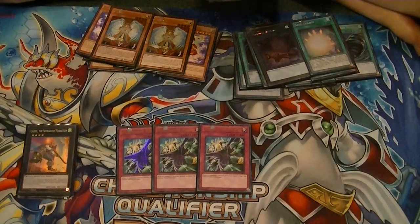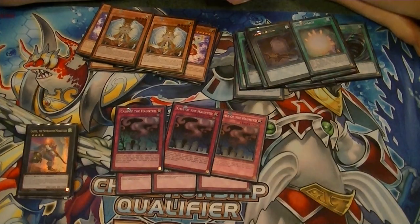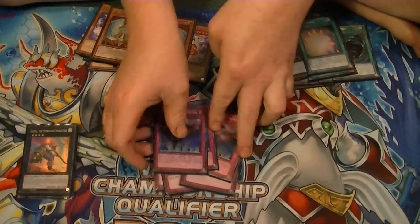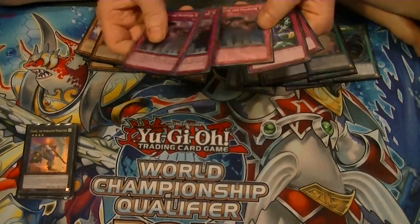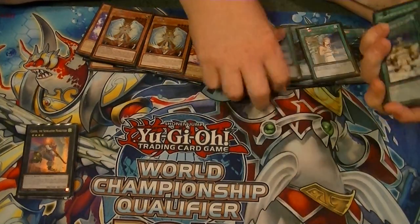For the traps, it's pretty simple. Three Deep Prison to banish opposing monsters, and three Call of the Haunted to special summon your own. This deck revolves around special summoning, so you want to be able to special summon as much as possible.